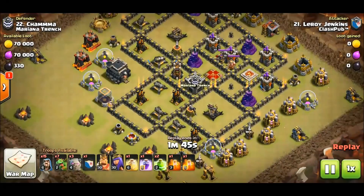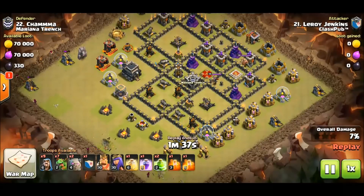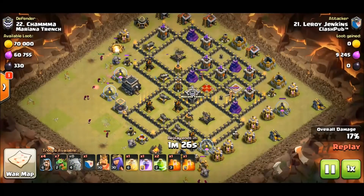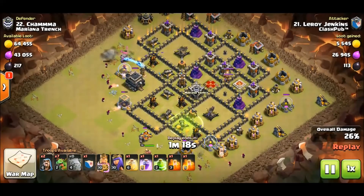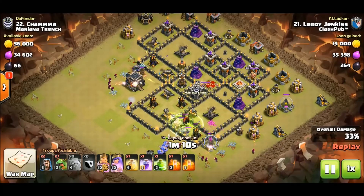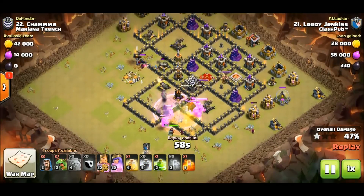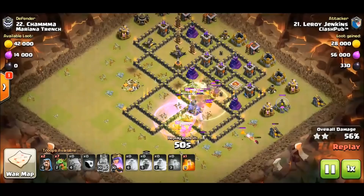Here's another one from Clash Pub — this is Leroy Jenkins coming in with a stone baby. With this attack you're going to need CC bowlers. If your clan doesn't have bowlers, don't try this attack — you'll need max bowlers for sure. The bowlers are going to get you that value and take down those ADs. Watch how Leroy lets that golem tank outside the base purposely to take down that last AD. Beautiful plan — all four ADs down, great core punch.